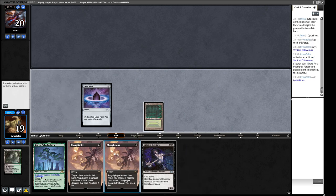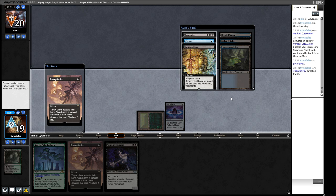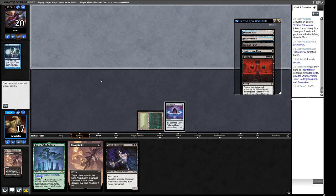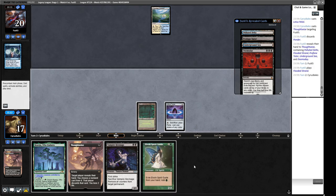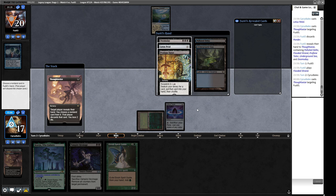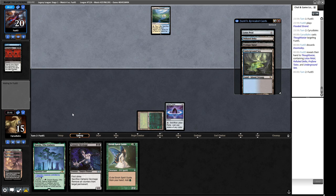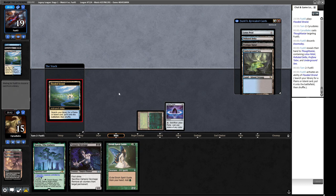We play Lotus Petal to possibly make opponent think twice about Dazing. Opponent lets it go. Thoughtseize reveals Profane Tutor, Doomsday, and Ponder — we take Ponder. Opponent suspends Profane Tutor. We draw Elvish Spirit Guide, which doesn't help immediately, so we Thoughtseize again and take Doomsday since it's the deck's core. We play out the combo pieces slowly — a second Hexmage — applying clock pressure while holding Boseiju as disruption for a Lion's Eye Diamond line.